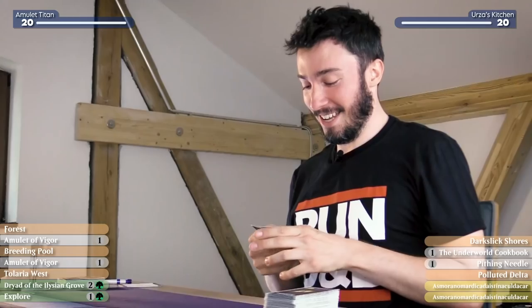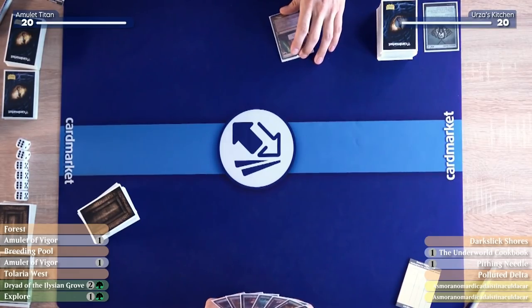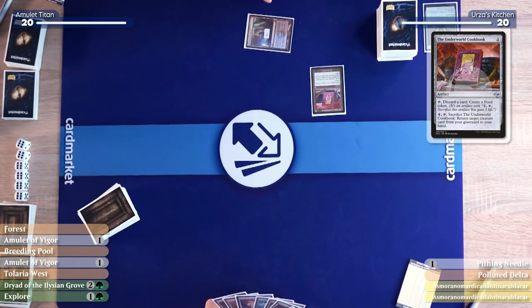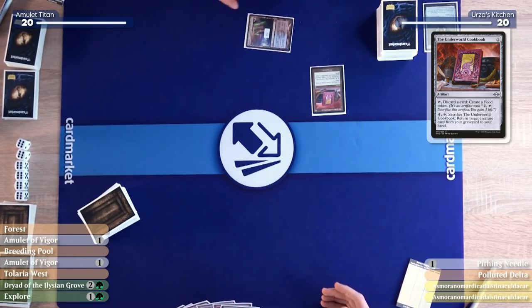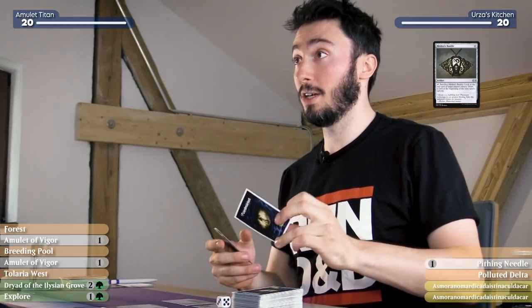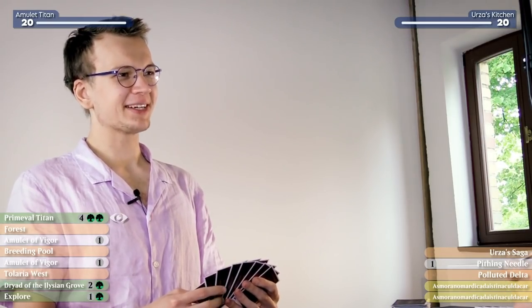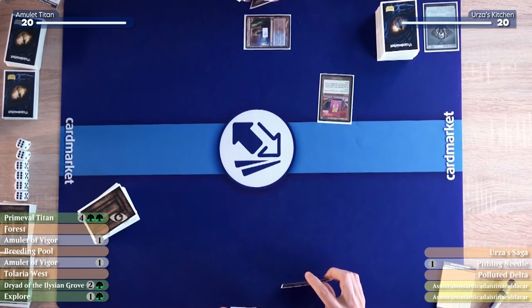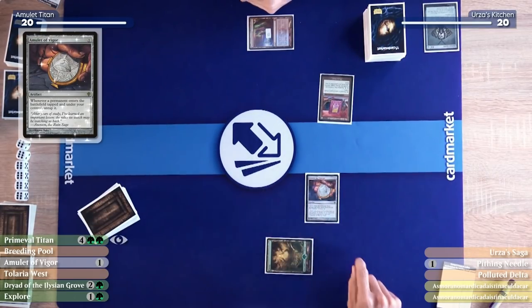Is it Misty Rainforest? It's not Misty Rainforest. I'm going to play my Nona's Classic Recipe and cast an Underworld Cookbook. I have no idea what you're playing, Carl! Alright, I will pass the turn over to you. I'll draw a card. Maybe this card gave away what I'm playing — it's a tell! I'll give you another tell: I'll play an Amulet of Vigor. There are two words in the name of your deck; I've seen both of them on two pieces of paper.